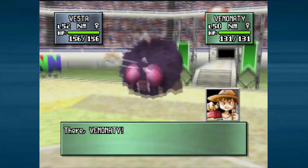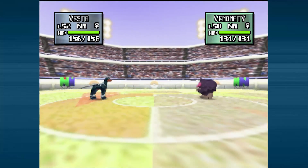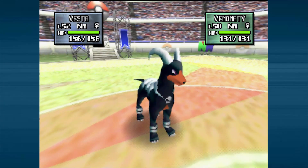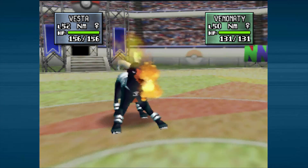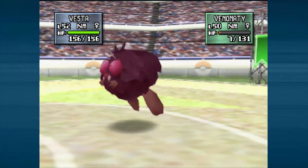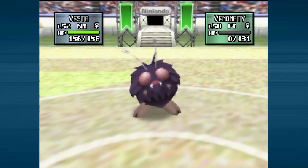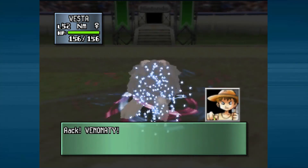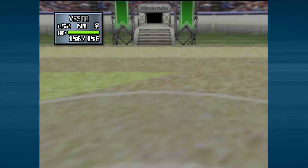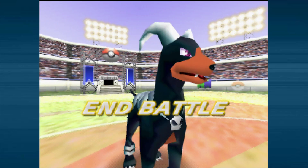The final Pokemon is Venonat, which is going to be very easy to defeat — we'll Flamethrower that one just like the first two. Wow, Venonat is bigger than Houndoom! That's one thing I love about seeing Pokemon in Pokemon Stadium — you really get to see how big and small they really are. When you imagine Venonat you probably picture him pretty small, but he's actually really big. They give you the height in the Pokedex, but it doesn't really hit home until you see it in 3D.